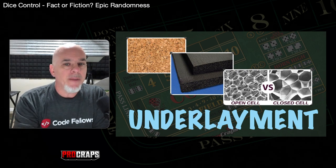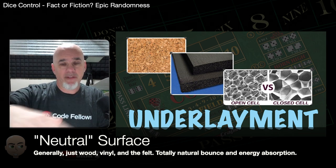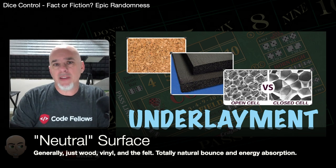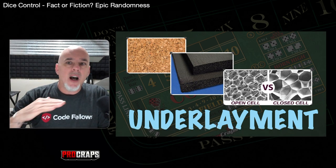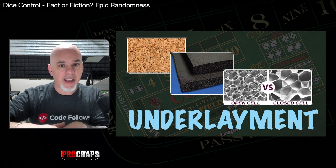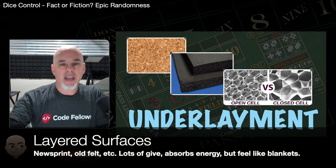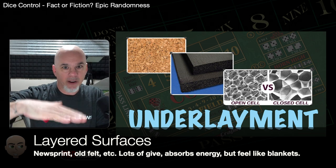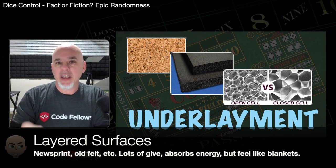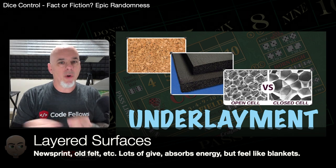Underlayments range from none — just wood, a thin layer of vinyl, and felt on top — which gives a neutral bounce. Other casinos use newsprint between the wood and the felt, which creates a slightly puffier, givey surface. Some casinos just lay new felt on top of old felt; the more they do that the thicker it gets, more pillowy or mattress-y. You won't get crazy random behavior off that, but you won't get a true bounce either — more give, but harder to control where the dice land.